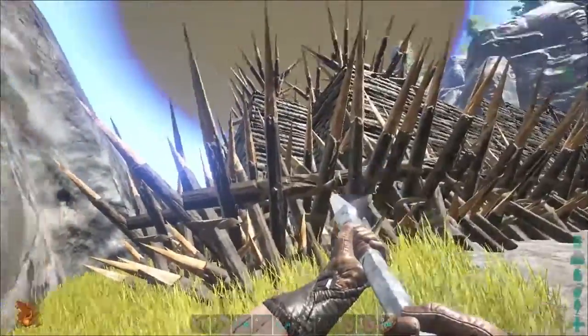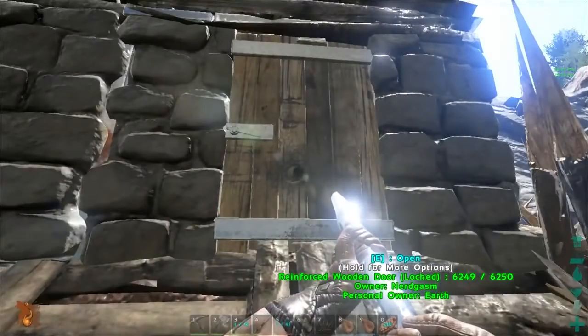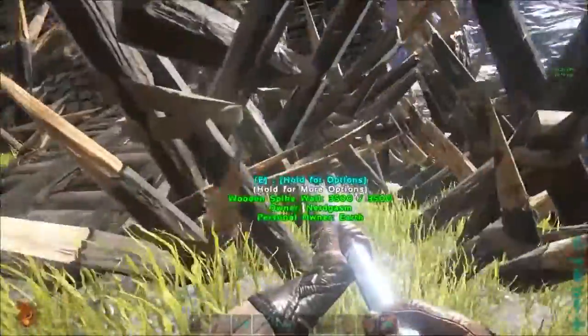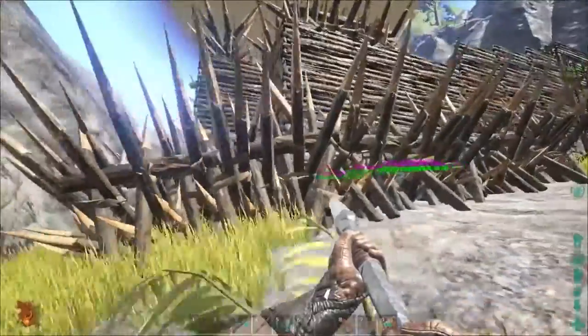The most common raiders I've experienced usually raid with either a metal pike, which can be learned at level 25, a trike which the saddle can be learned at level 20, or a stego which the saddle can be learned at level 25. If your wooden base doesn't have wooden spikes around it, they will be able to get in fairly easy.